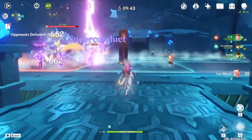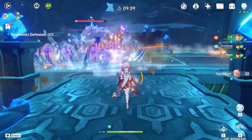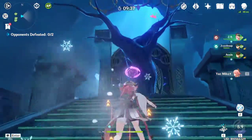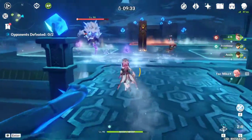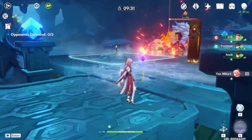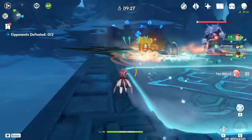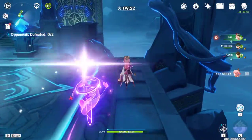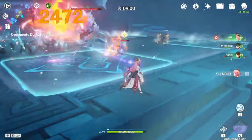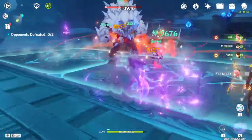The advantage of this domain is that the enemies spawn near the edge, where you eventually go to collect your artifacts. Just make sure you keep your totem up — keep the totem up — and let your teammates do the killing part. You just stand there and wait until it happens, right here.